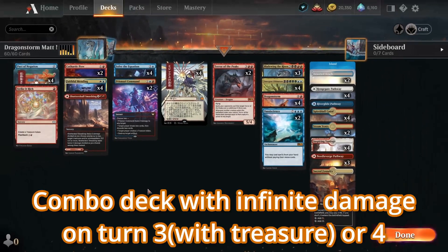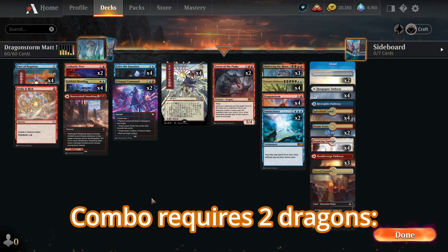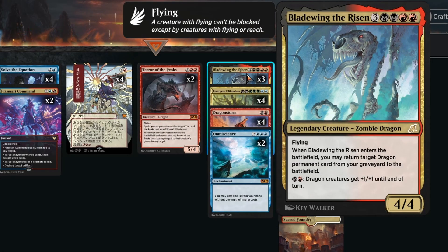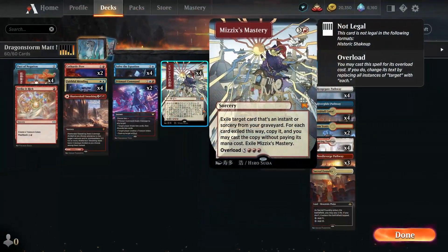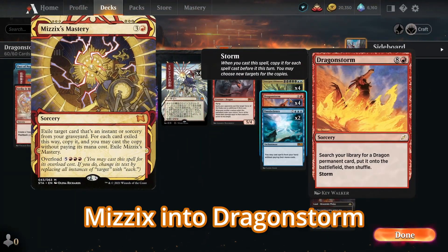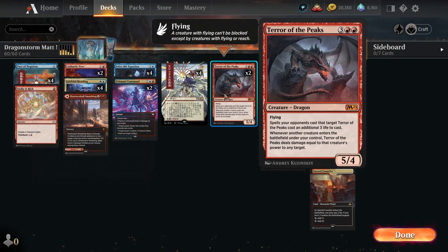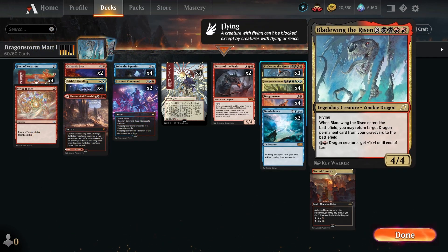First of all, this is a combo deck that is trying to kill you in a single turn. The way this combo works is with these two cards: Terror of the Peaks and Blade Wing the Risen. Basically, you use Mizzix's Mastery to cast Dragonstorm for a Terror of the Peaks and Blade Wing the Risen, and you've got yourself infinite damage.